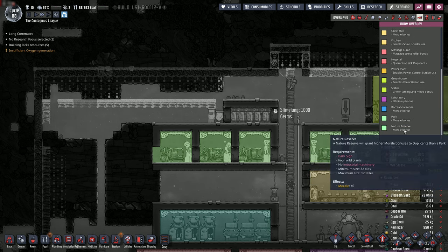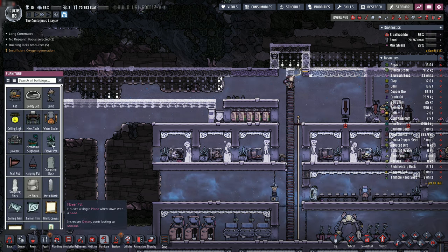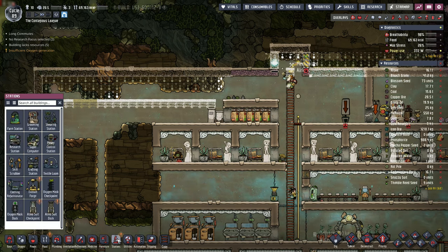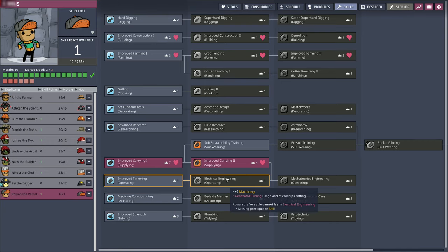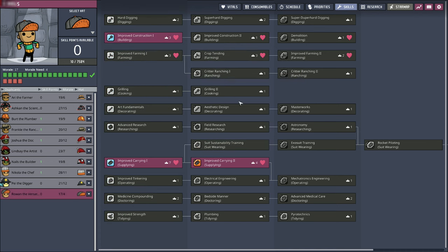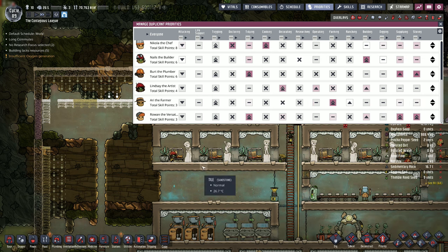Nature reserve — it just says no industrial machinery. Let's get the park sign. I don't see it under furniture... oh there it is — park sign right there. Rowan the Versatile earned a skill point. You are going to do some construction next — let's check your priorities. Building, building, building. Let's do that. If I build like right here, if I block this off like so, and leave it... I want to see how big this whole room is going to be.